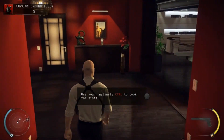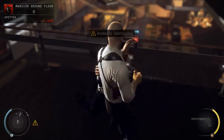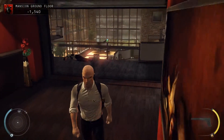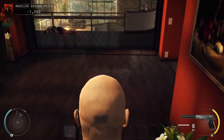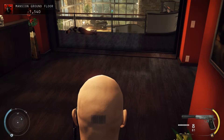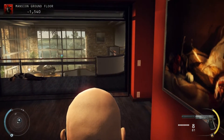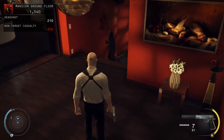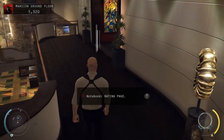Use instinct to locate objects of interest. You are now engaged in close combat. Finish your opponent. All witnesses have been dealt with. No one is aware of your identity, and no one is suspicious of your disguise. If your score is high enough, you will unlock an assassin technique. Open the notebook to see your next unlock.